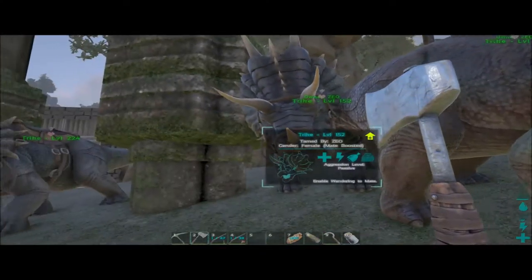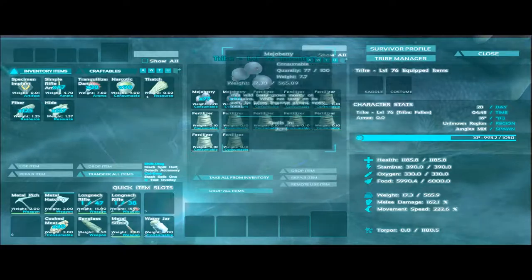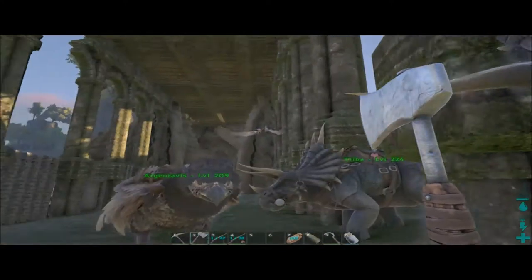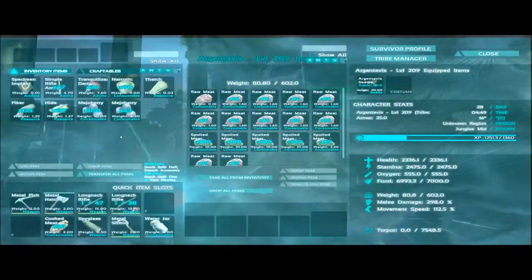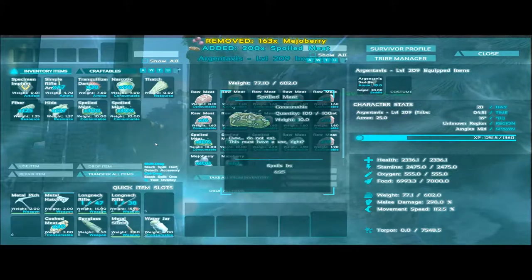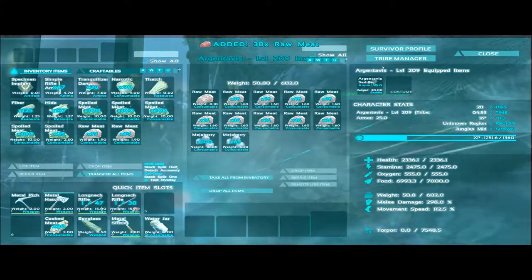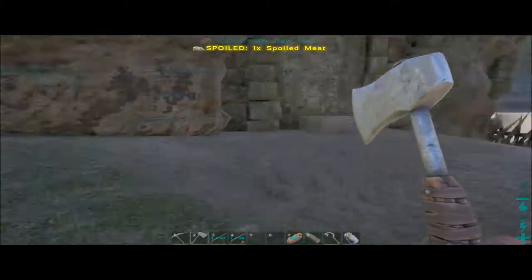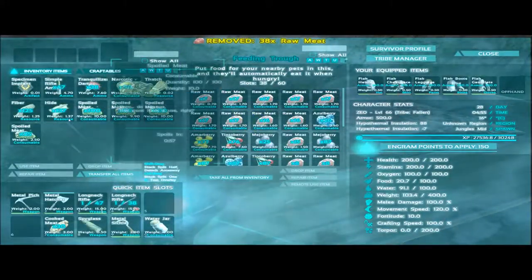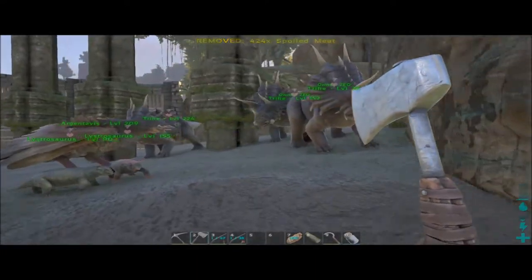Just a little update - I've gotten both of these Lystrosaurus just to have little things laying eggs. This female here has been laying quite a few eggs, more than any of these trikes, and I don't know why. I have a bunch of fertilizer too. I'll take some of these mejos and put them on there because I've got a lot of stuff to take off here.